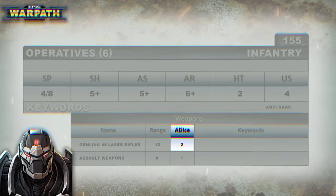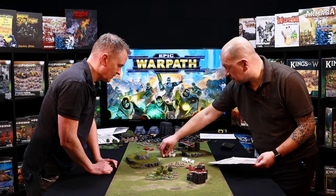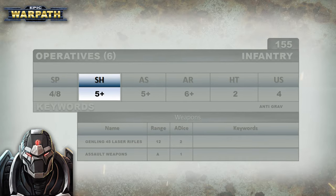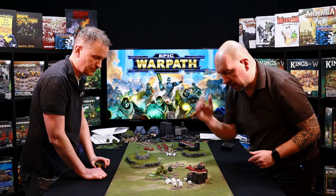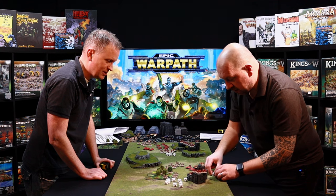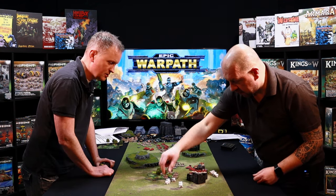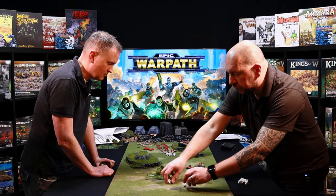They have a Genling 45 laser rifle, which gives them two dice per stand — so that's 12 dice in total. Then you look at their shoot value, which is five-plus, so for every dice you roll that's a five or more, you score a hit. If you've got marksman, you can re-roll ones when rolling to hit.